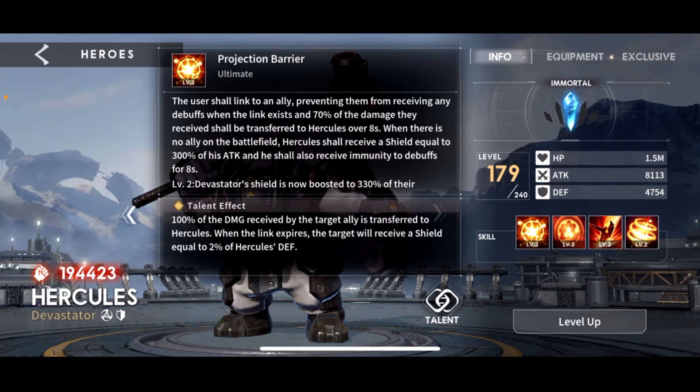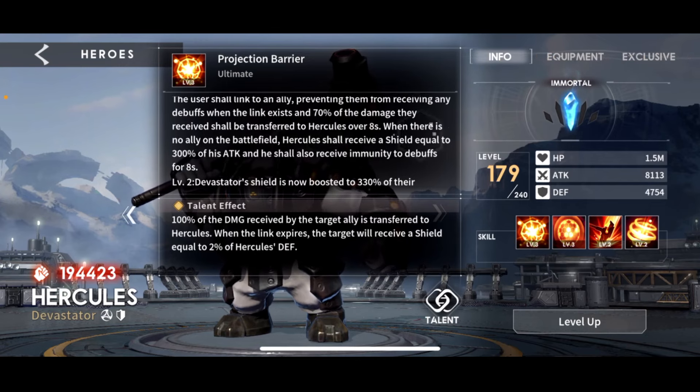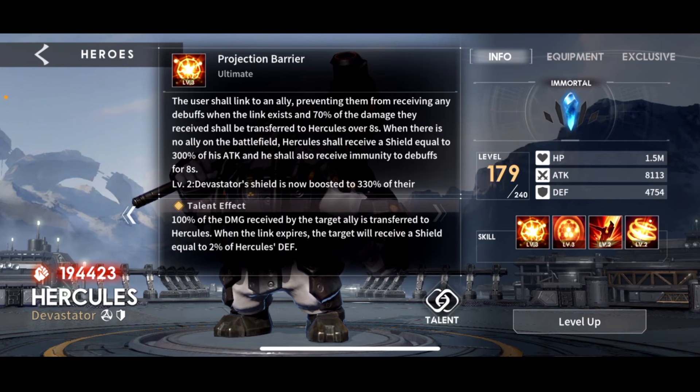Kind of like a prism amulet where he'll receive that damage slowly. When there is no ally on the battlefield, he just receives a shield equal to 30% of his attack, and he'll also receive immunity to debuffs for 8 seconds. It really doesn't matter — if he's the last one in the field, you're not having a good day. The shield is boosted through the level breaks. The talent modifier reads 100% of the damage received, instead of 70%, by the target ally transferred to Hercules. When that link expires, the target ally will receive a shield equal to 2% of Hercules' defense. So defense is somewhat important, but also if your ally is receiving much damage it's going to get transferred to Hercules, so HP is also important.